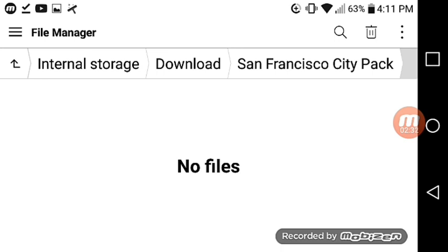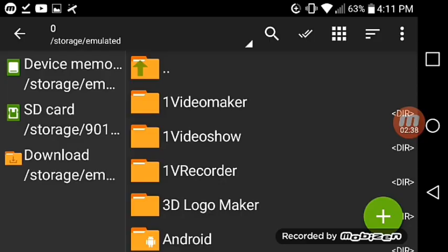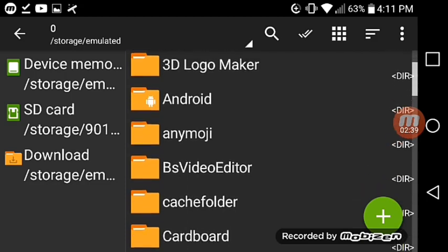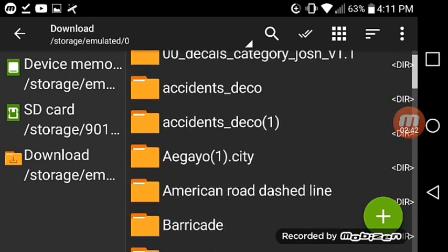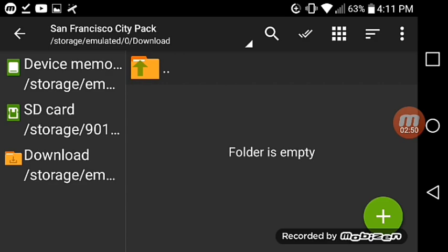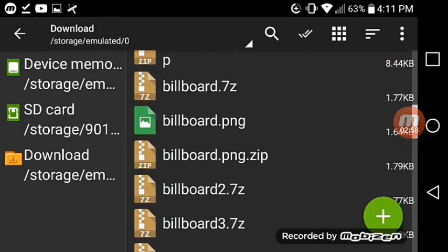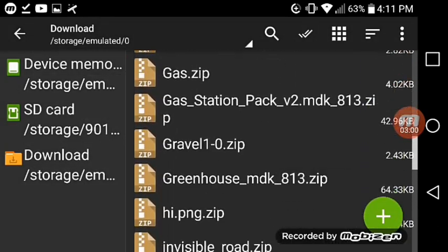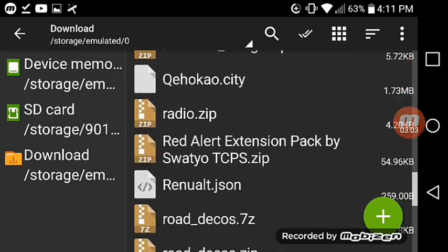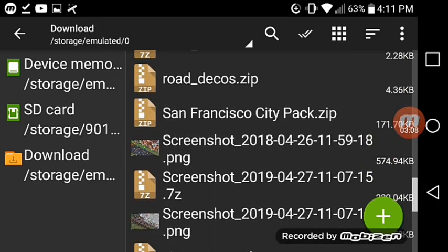Go to the archiver. I'll meet you there. Right now I am at the archiver and I'm going to go to download code. Here's the San Francisco City pack — as you can see, the folder is empty. I'm going to delete that folder and find the original file.